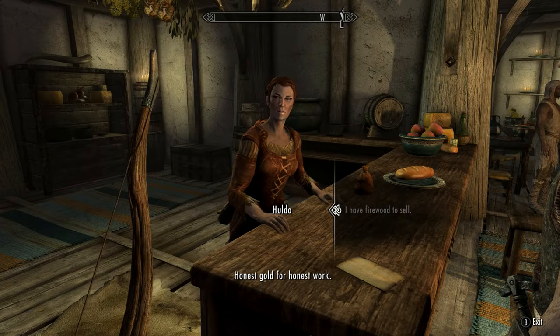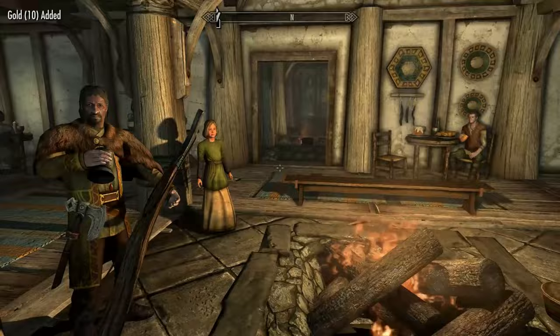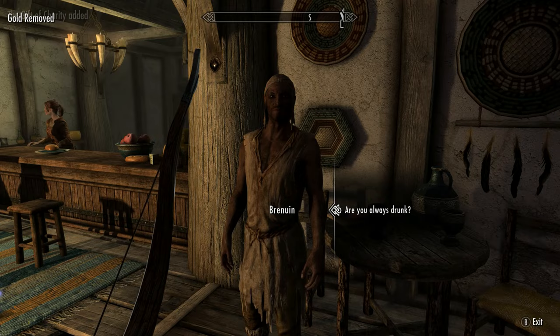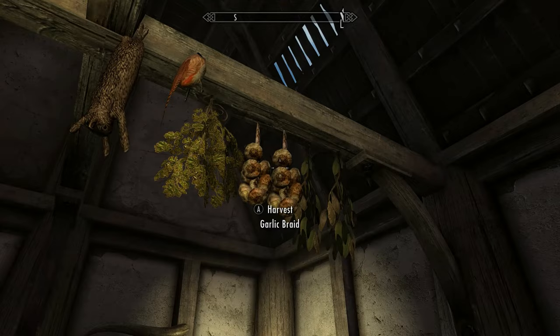Now it's time to head over to Whiterun. Our first stop is the inn. Sell the firewood to Hulda to gain access to a free bed upstairs from the kitchen. And now that you've had a good sleep, locate the beggar and give him a gold piece. You can also grab the garlic here for free now as well.